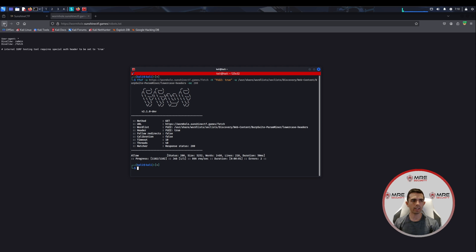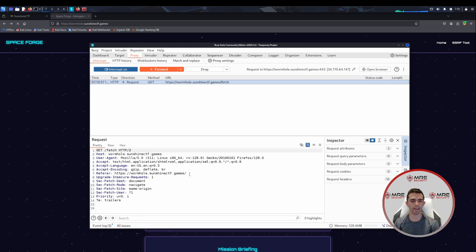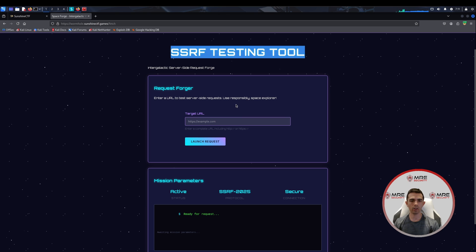So we go back to the platform, launch the SSRF tool, and intercept the request in Burp Suite. Inside the request we add the header: allow: true. We forward all requests and we now have access to the SSRF testing tool. This looks like a standard SSRF vulnerability — we have a target URL, we click request, and it sends a request to internal services. We need to figure out what port is open on the backend first before we can do additional attacks.